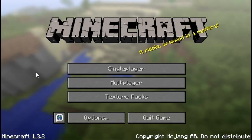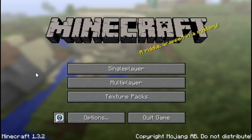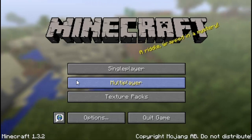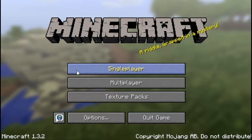Hey guys, what's up? I'm going to show you guys another cool mod today. This mod is called the World Downloader mod for Minecraft 1.3.2. What this mod basically does is that when you join a multiplayer server, you are capable of downloading their world save and you can play on it in single player.